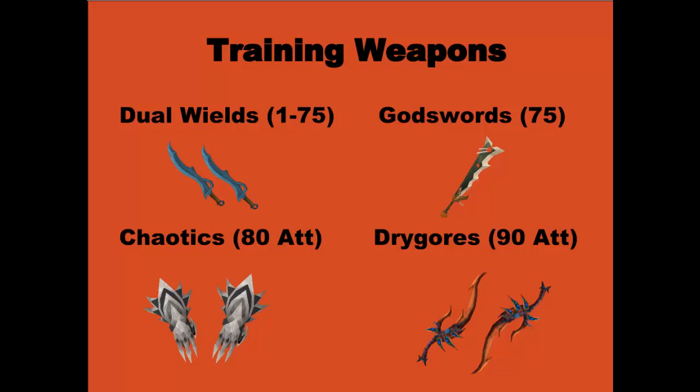So for the weapons that you're going to be using for combat training, from level 1 to 75 attack, you just want to go with the best dual-wield weapon that you can wear. This depends on your attack level. If you're a low level like level 1, you want to start off with bronze and move up through iron, steel, mithril, adamant, and rune weaponry. Eventually you reach dragon at level 60. Once you reach level 75, buy yourself a godsword.